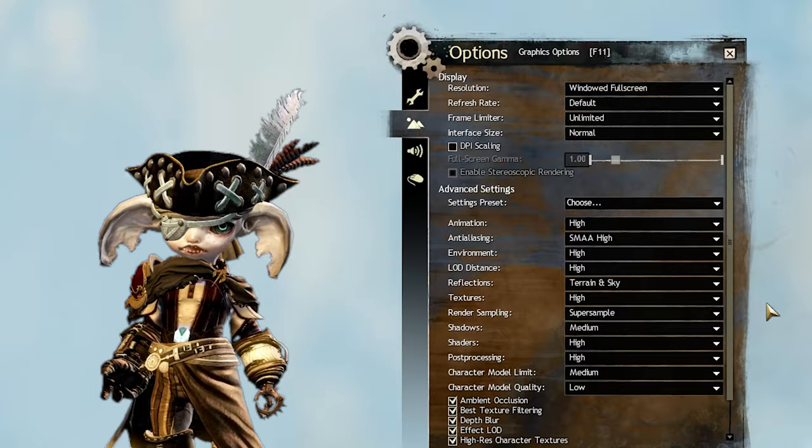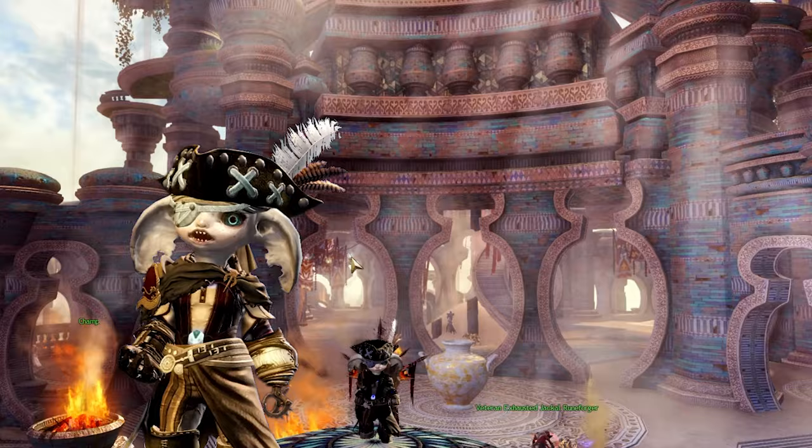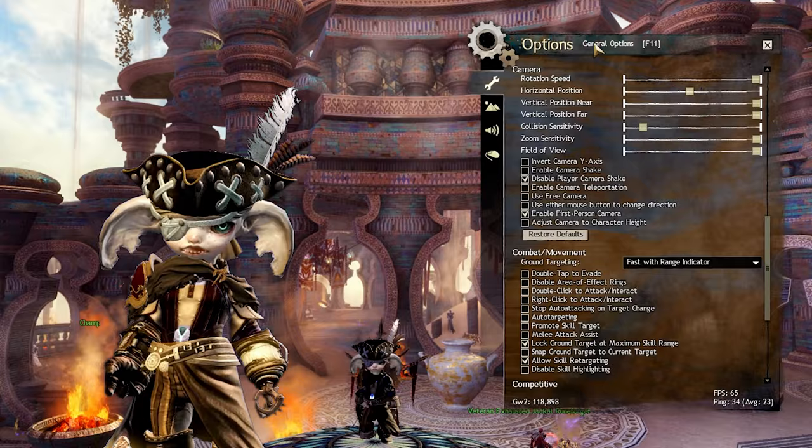How to use those is a video for another time though. When taking a screenshot you want to get a proper camera placement. Especially when you take a screenshot of your character, you want to make sure the camera is close enough to properly show all the details of your armor and weapons. Luckily Guild Wars 2 has some great settings for this. Open the general options in the game by pressing F11 and scroll down to the camera settings. Here we have a lot of control over how your camera works and more specifically how it is positioned, which is what we will focus on in this video.